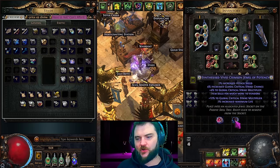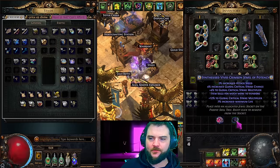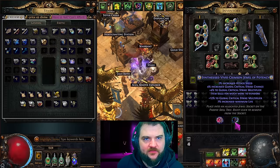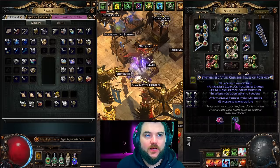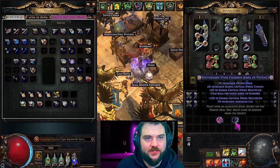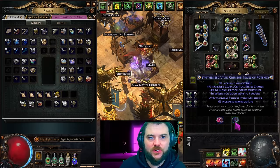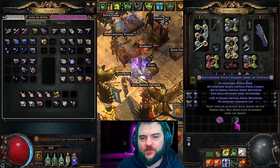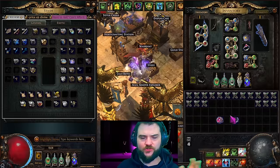First you pick your explicit — that's not very difficult. On both jewels here we have flat life and global crit multi on one, and percentage life and global crit multi on the other. One thing to consider: if you're playing a life-based build, percentage life is typically a little more efficient because strength gives flat life and gear has a relatively easy abundance of flat life, whereas the only way to really scale percentage life is through passive points. Conversely on an ES build you typically have a lot of int which gives ES percentage, so flat ES is usually a little more efficient.